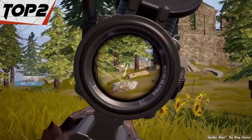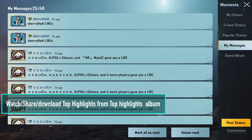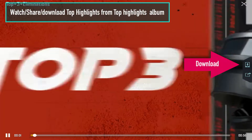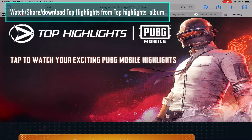You can watch your created top highlights from the Top Highlight album and share them with others from there. Generated highlights can be watched only for 30 days, and only 20 highlights can be kept in the Top Highlight album. However, there is an option to download locally if you want to keep them safe for the future.